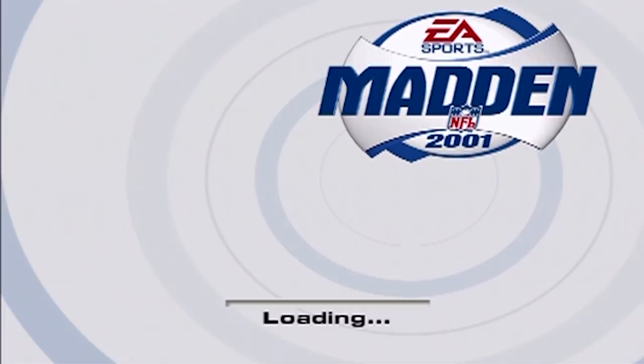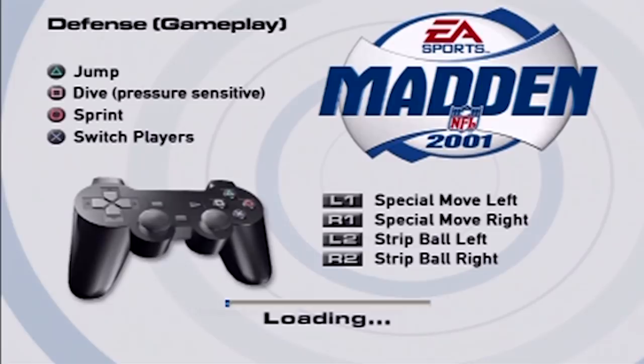It seems like every single time EA Sports comes out with a new Madden, they have a slogan and a set of features to sell the product to the community. Today we're going to look at Madden 2001 through Madden 2007 on the PS2 to see which features we liked, which features they should have kept, which features should have never existed, and all the crazy slogans they used to promote the game.